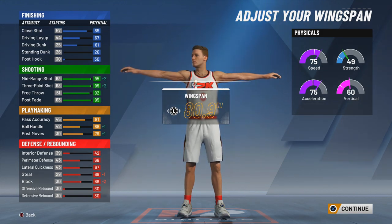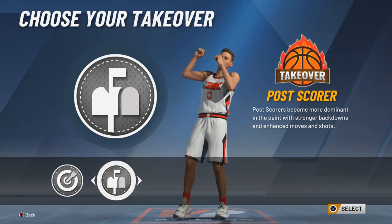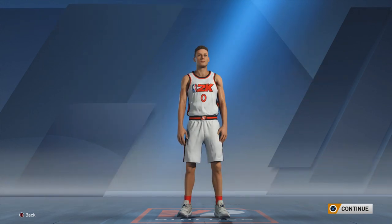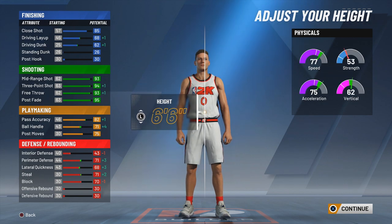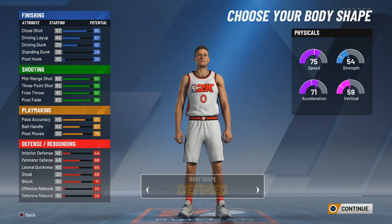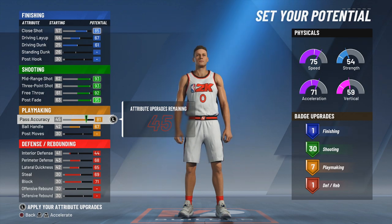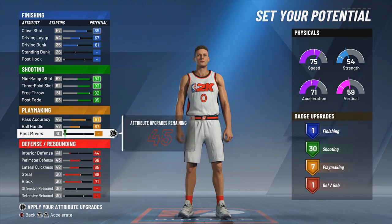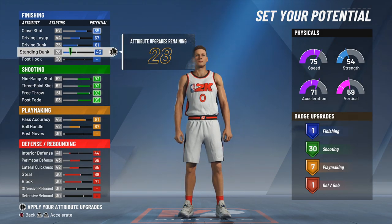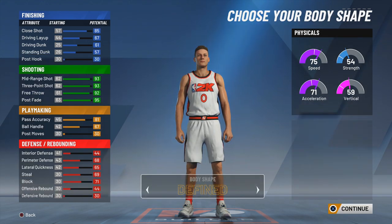You don't need the lowest wingspan, just small enough to hit 95 three-point. What really shocked me is that this build can get a post score grand badge — I don't know why I'm even able to get that. I thought I'd get a shot creator or dribbling badge before a post score badge. That makes this build really cheesy since we can change our grand badge.